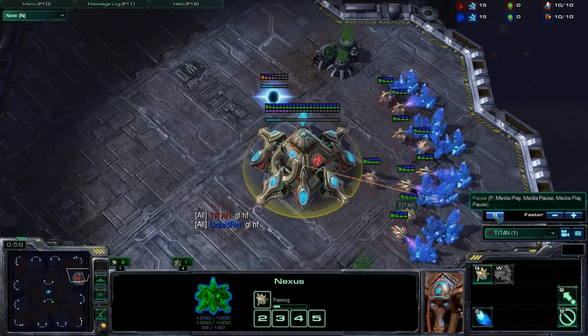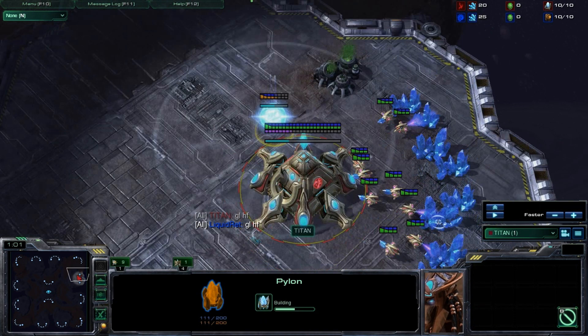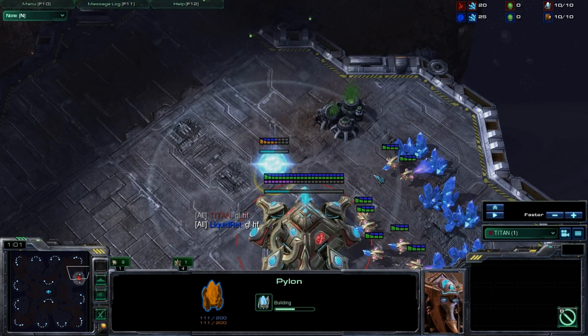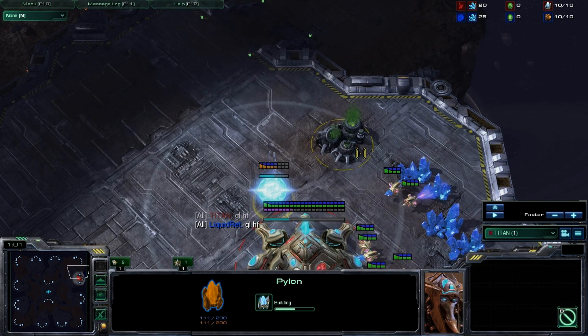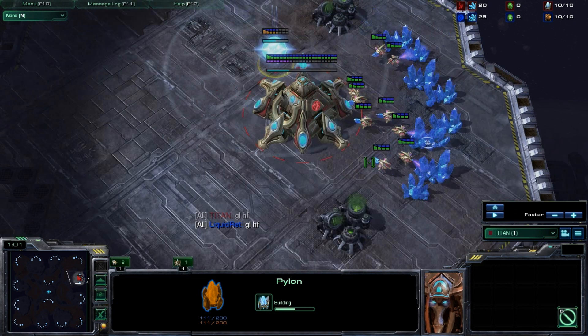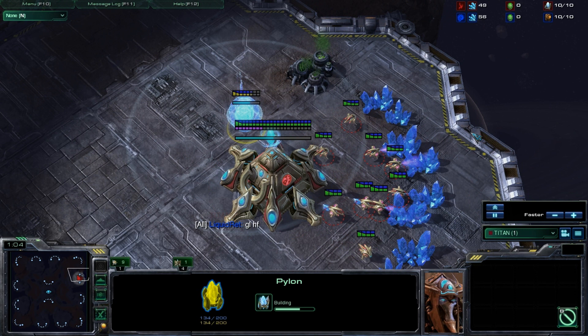What we're going to see here is a little unusual — Titan's going to open up without walling off. This could be partly knowing what Ret's going to do, but if you're confident enough in your Zealot micro you can get away with this. It helps your build run a little faster, but I wouldn't typically recommend this to lower league players — we're just going to focus on what he sees and how he reacts.